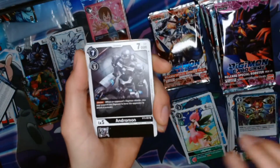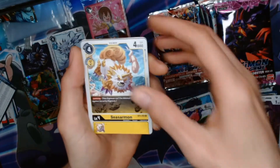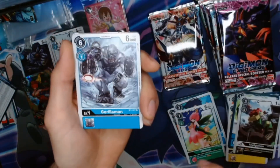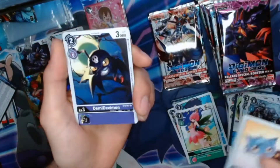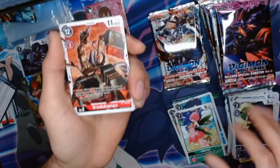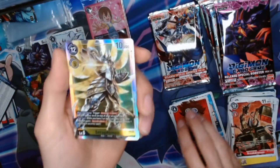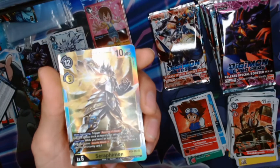Knight Raid, Andromon, Impmon. Then we got the secret rares, and then we got the secret rares again. We get the Aflame. I've always been a big fan of the angels in Digimon.